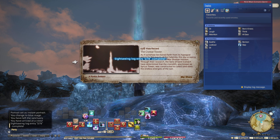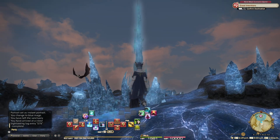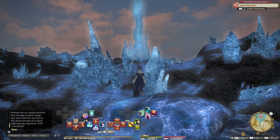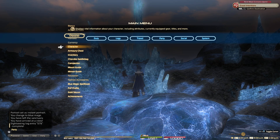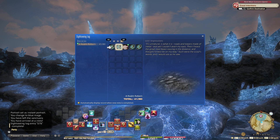As if summoned back from its hypogeal prison by the events of the Calamity, this sky-scraping spire now commands a more dominant horizon. Through their research, the Sons of Saint Coinach have determined that the monolith — also known as Syrcus Tower — was constructed to collect and store the endless energies of the sun. So it's effectively a giant solar panel slash battery, where Dalamud actually acted as an extra collector, an extra solar panel for it — which is terrifying just how much power it collected.